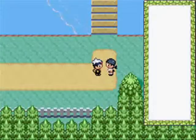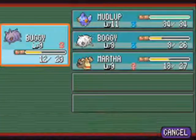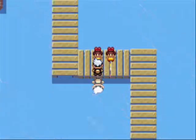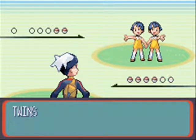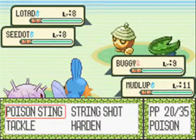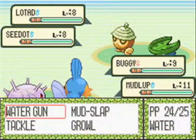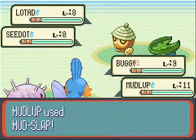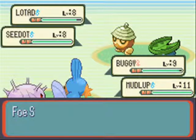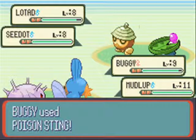General rule of thumb: you want to have a STAB super-effective move for each gym - seems pretty self-explanatory. STAB makes you stronger, critical hits make you stronger, stronger is stronger. You always want to be ready for anything. This is why I like having Zigzagoon in the party. Low-level Seedots only have Bide and Harden, so we can target Lotad first. We're gonna regret leaving Mudlub in there but Lotad is being stupid.